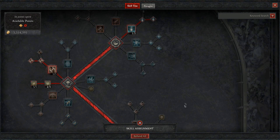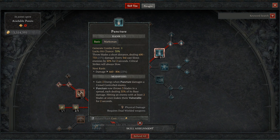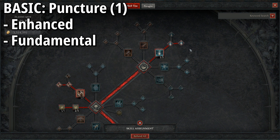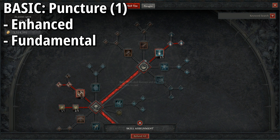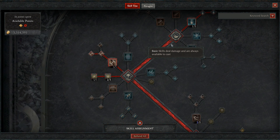As we always do with builds, we start with the skill tree. We're starting with our basic skill: the trusted Puncture. We want Enhanced and Fundamental — the most reliable way to set up Puncture. It's the most reliable for dealing damage and applying Vulnerable, which is especially important for this build. Make sure to get Fundamental so we're able to throw out three blades.